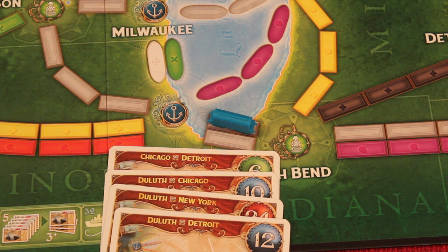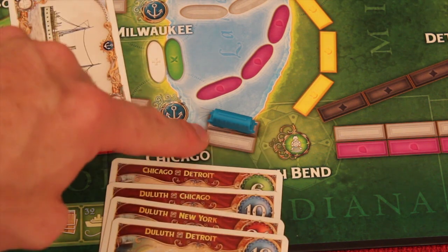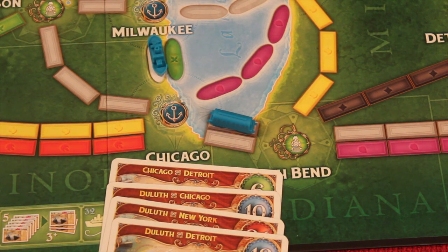Now most of the rules are standard Ticket to Ride rules. If I wanted to go here, I could throw in a white ship. Now remember, this has to be a ship, not a train, where this would have to be a train, not a ship. So if I was able to put that on my turn, I would put that on the white ship. And so that's the big difference there.